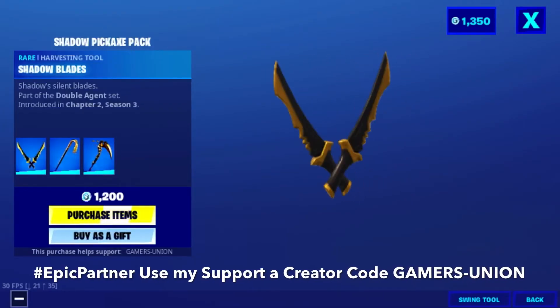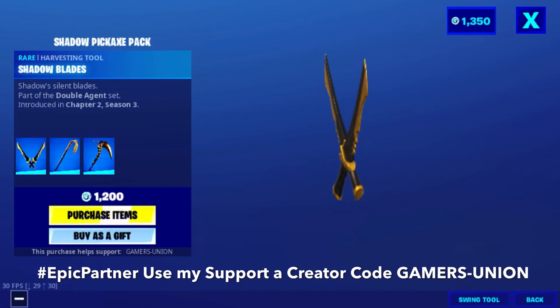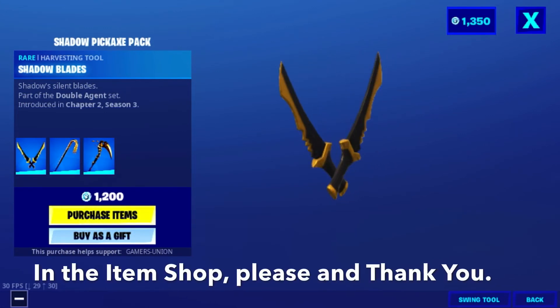First we have the Shadow Blades Pickaxe — silent blades — part of the Double Agent set, introduced in Chapter 2 Season 3.